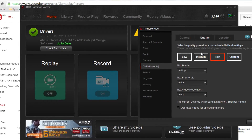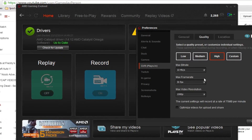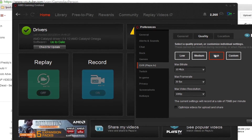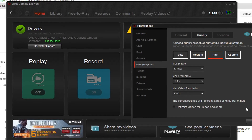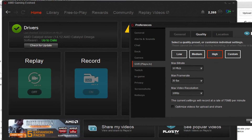You might want to try these out and see which one works best for you. But I leave it on High because I want the best quality. If you want to record with your microphone as well, you can click Enable Microphone, but I don't use that. I use Audacity to record because it's better quality. So yeah, that's how you set up and stuff.